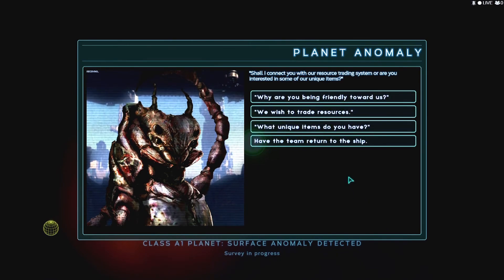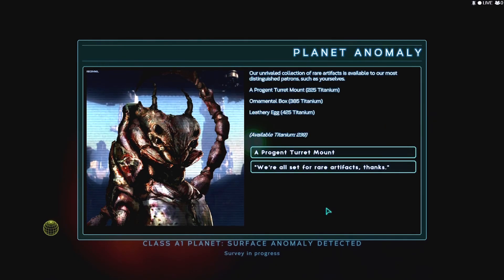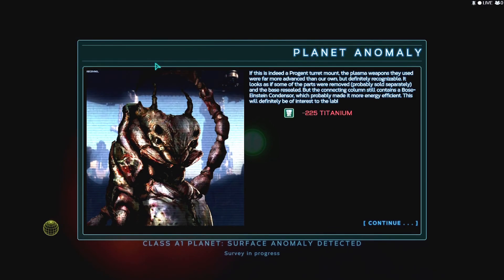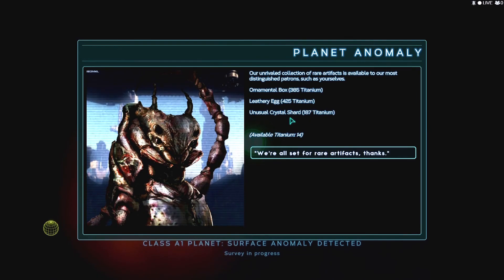Welcome to Intard Citadel, where all are free to trade with our agents. Shall I connect you with our resource trading system or are you interested in some of our unique items? What unique items do you have? There are ornament boxes, titanium, and our unrivaled collection of rare artifacts available to our most distinguished patrons. We're going to have to come back for that stuff. Let's get the turns recovery coil - it contains a device that uses both systems condensed to solve the problem of plasma recapture. This may unlock a new plasma technology. And we got another one - unusual crystal shard!